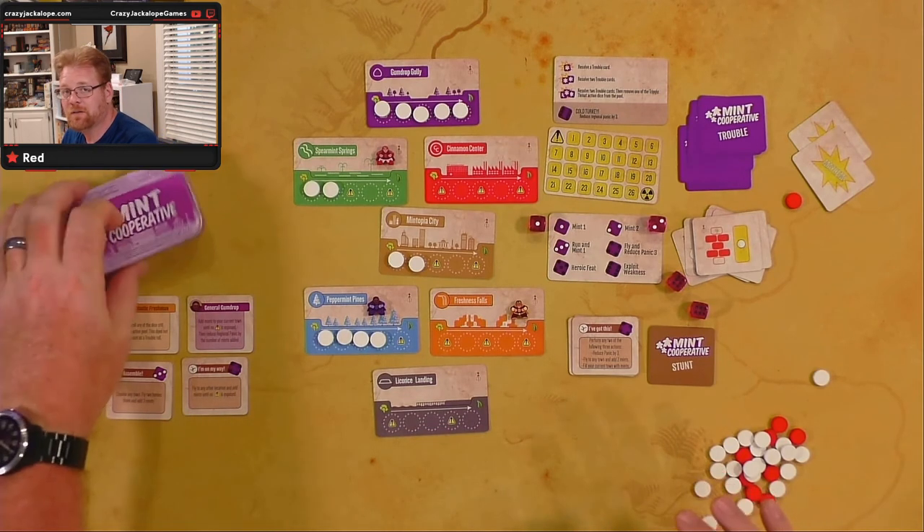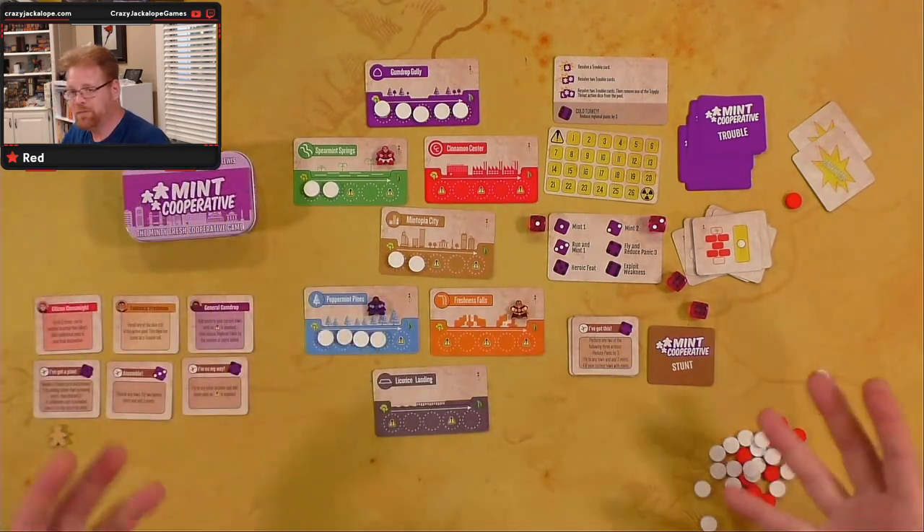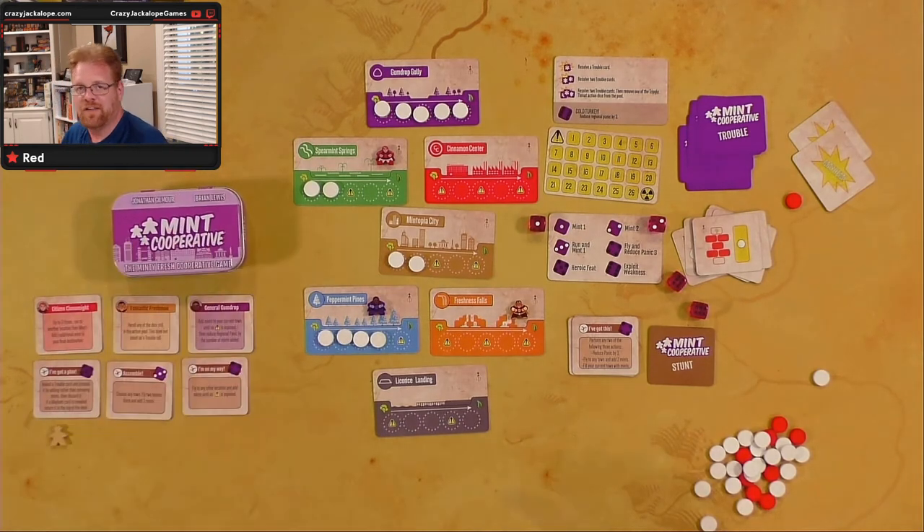Light game — fits in a little mint tin, that's the size of the box. It plays pretty simply, it's over pretty quick, and once I lose I can go at it again without a big time sink. Anyway, that's Mint Cooperative. That's it for now — thanks for watching.